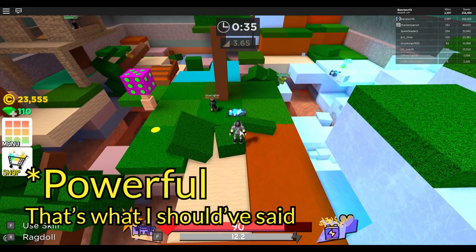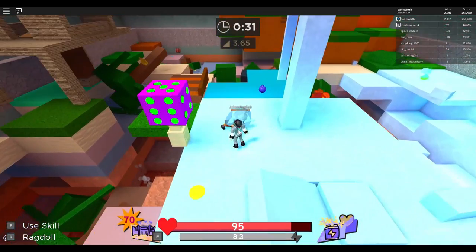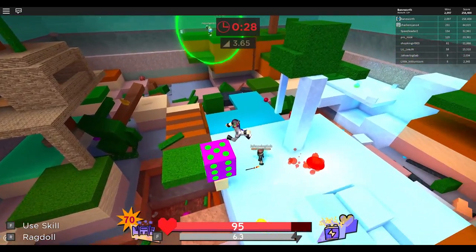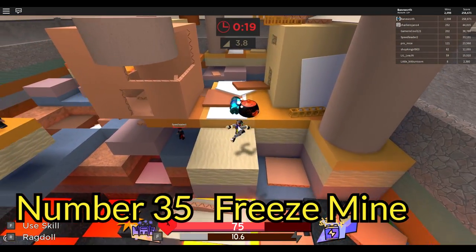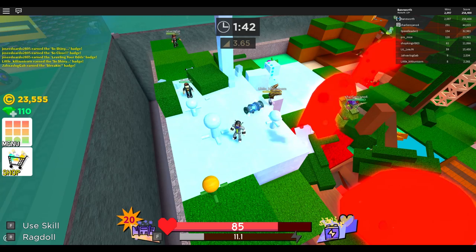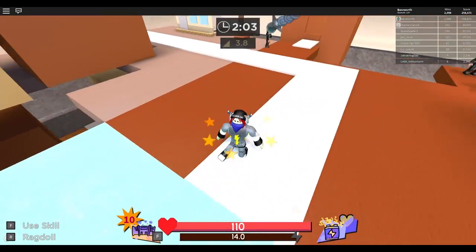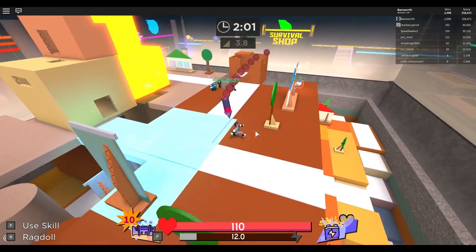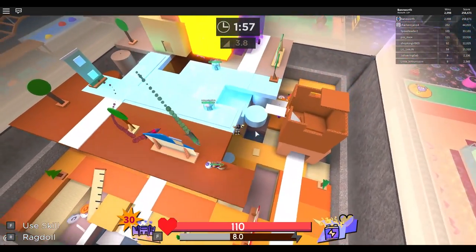Even if I don't consider it the most practical effect, freezing players is kind of fun. And mines are pretty fun to use too, so the Freeze Mine isn't half bad. This thing can cover a large area if placed correctly, which makes getting other players much easier than the meteor. It really is satisfying to freeze three players with one mine. The one thing that kinda holds it back is the payout — unless you're lucky enough to find a server full of oblivious players, you won't be scoring many points.